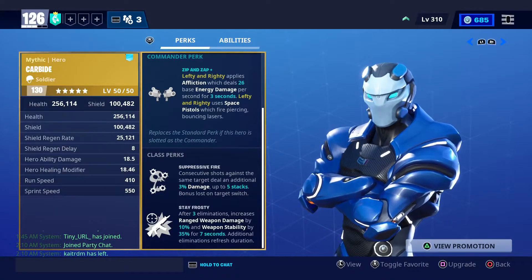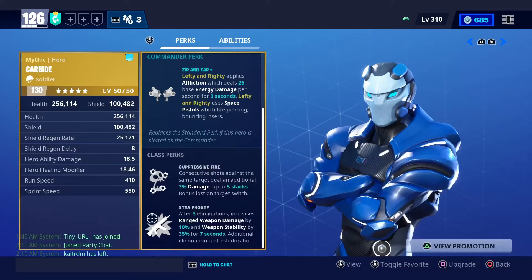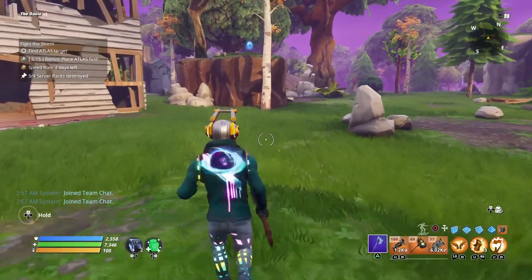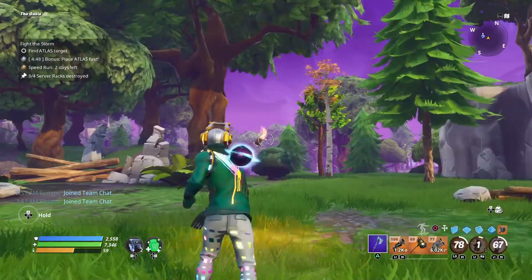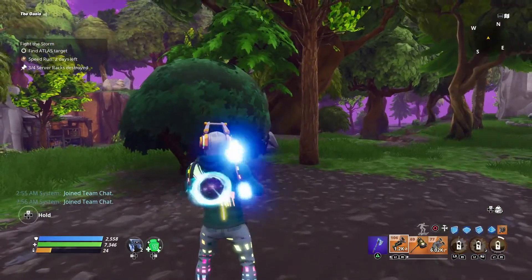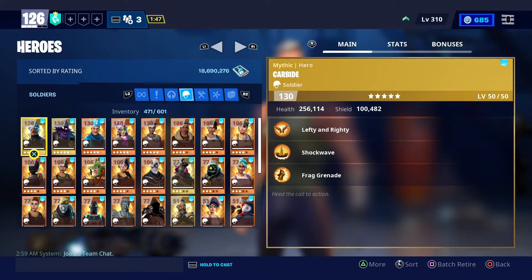No matter what Soldier you use, they always have the same class perks: Suppressive Fire and Stay Frosty. You can pause the video to read this. Currently in the game there are five Soldier abilities: Warcry, Lefty and Righty, Grenades, Shockwave, and last but not least, Goan Commando. Keep in mind that Soldiers mainly specialize in assault rifles and shotguns.